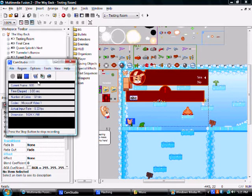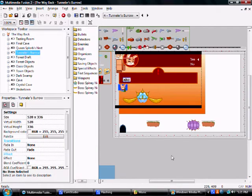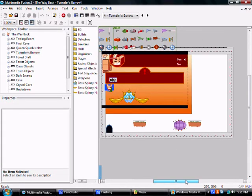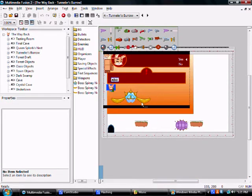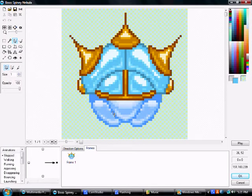Hey guys, it's me again. So I thought I'd do something a little different today. A few people have actually asked how I draw the things I do — like this thing. I'm actually kind of proud of this thing. I drew it the other day. It's called the Spiny Nebula. It's going to be one of the bosses in my upcoming game, The Way Back.